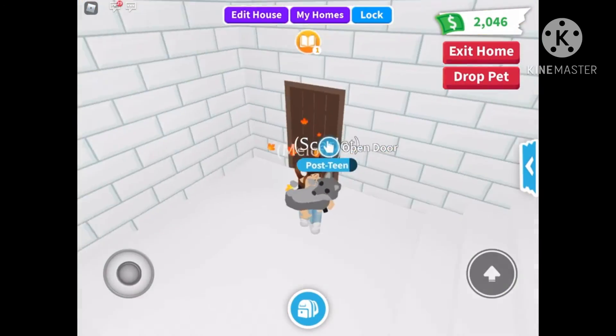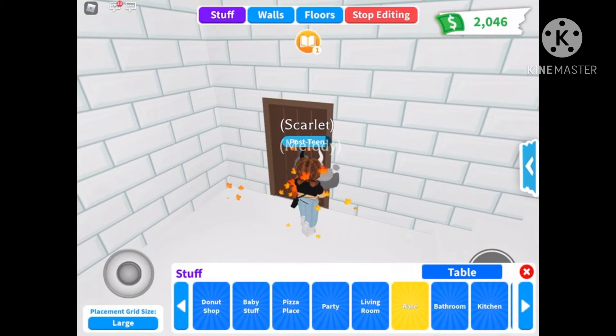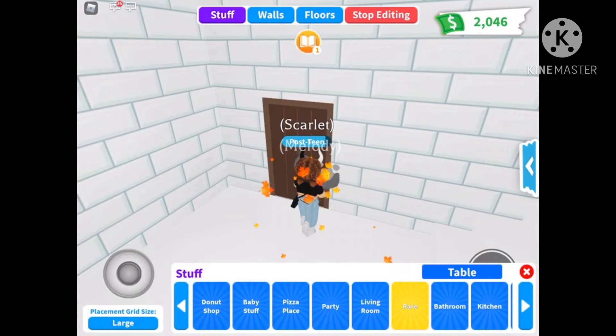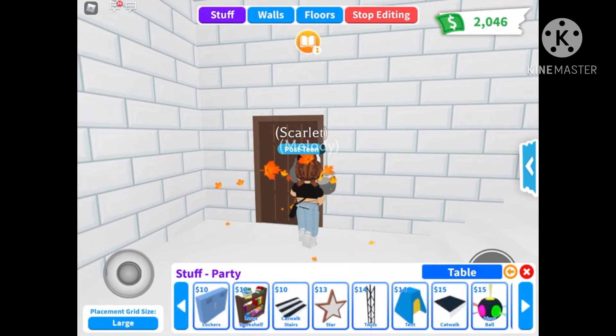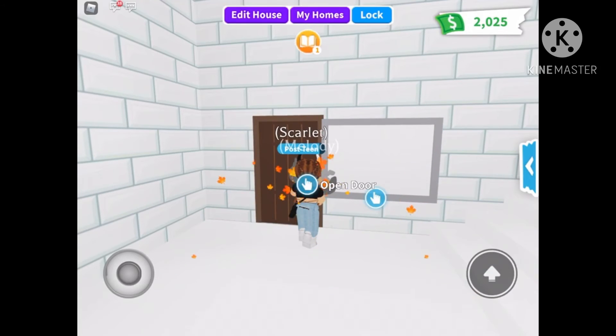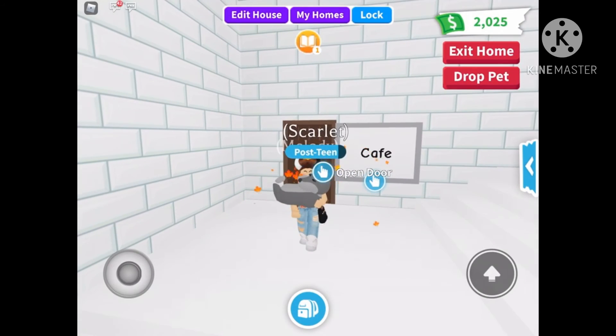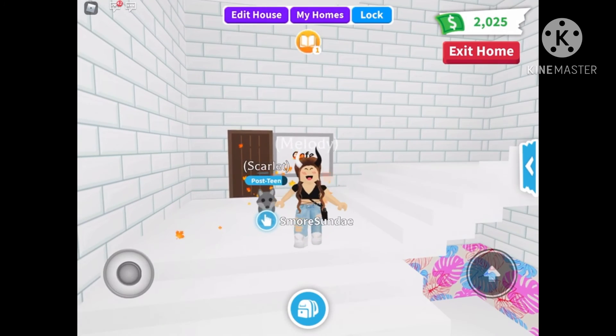Tell me if you have any ideas for that room. I'm going to label the room now — I think I'll just name it 'cafe' since there's donuts and pizza. I don't know if I spelled it wrong. Cafe. All right, there's my cafe.